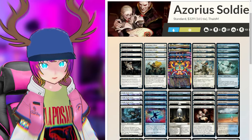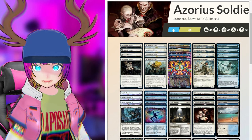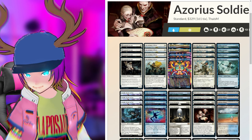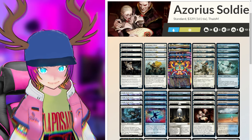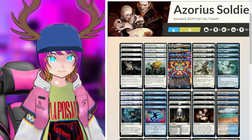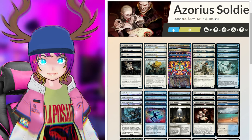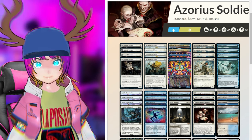The next deck is Azorius Soldiers. I've seen this do really well in events for a while. It takes an older Soldier shell and adds some new cards: Harbin, Recruitment Officer, Lunarch Veteran. It's a strong mono-white aggro slash tempo deck. Two Tishana's Tidebinders, four Resolute Reinforcements, and Zephyr Sentinel — when it ETBs, return up to one creature you control to its owner's hand; if it was a Soldier, put a +1/+1 counter on it. That's Flash. There are also four Make Disappears, which work really well together.